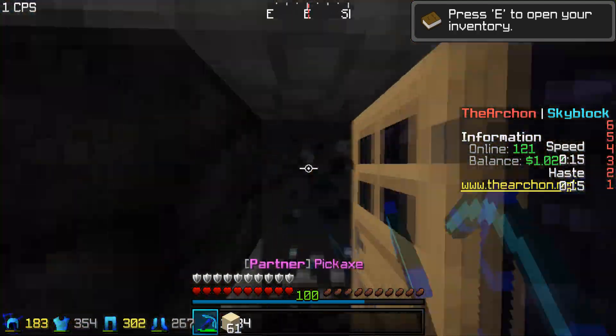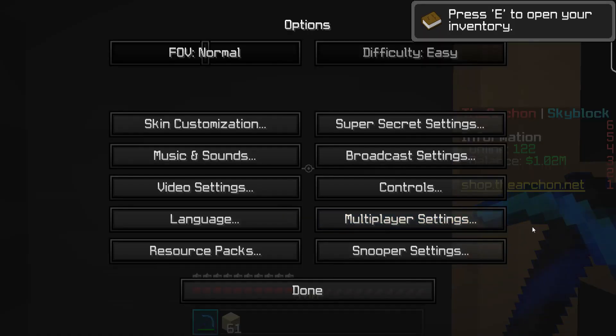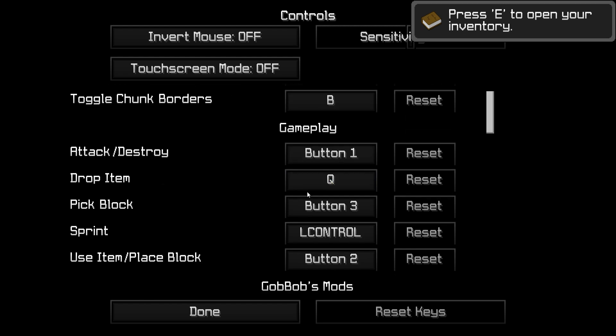So basically guys, this is how you actually end up auto mining. I'm not gonna show you guys how to put a generator, but there are two ways you can actually auto mine. The first way is you head over into your options, head over into your controls, and head down to where you have your block attack — the 'destroy block' in the gameplay section.